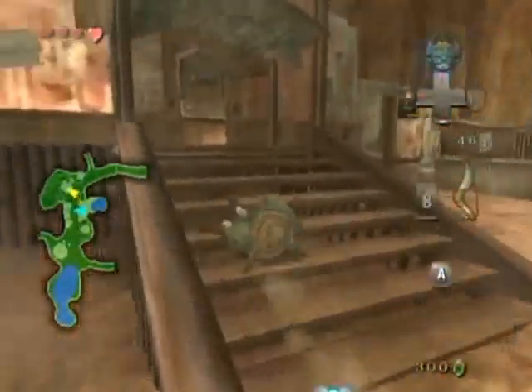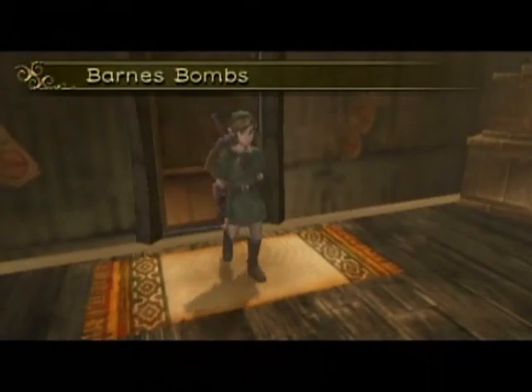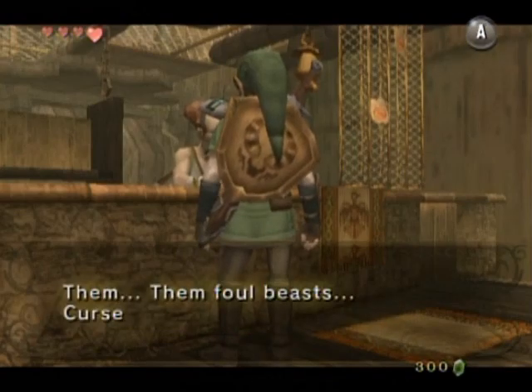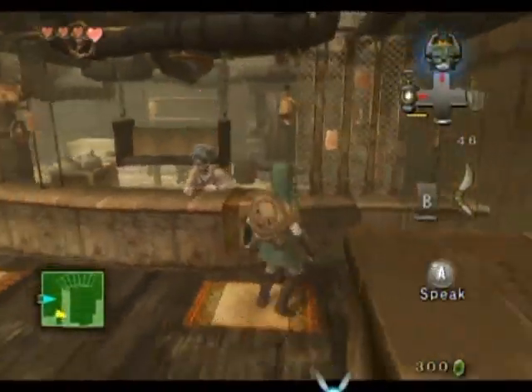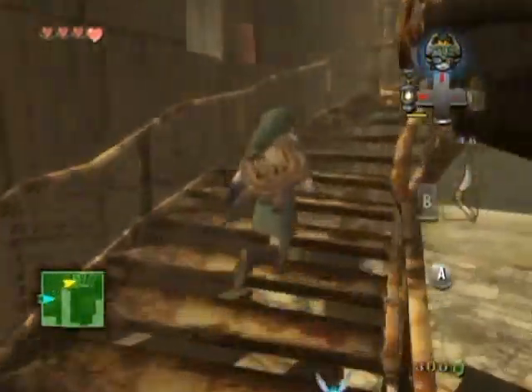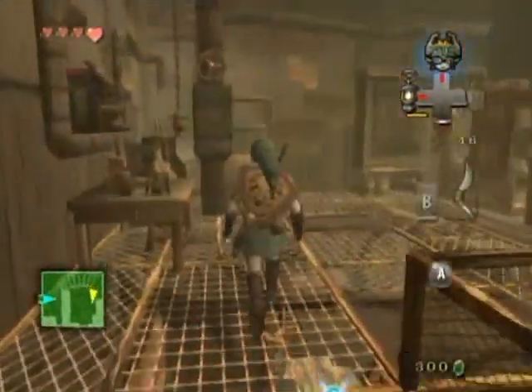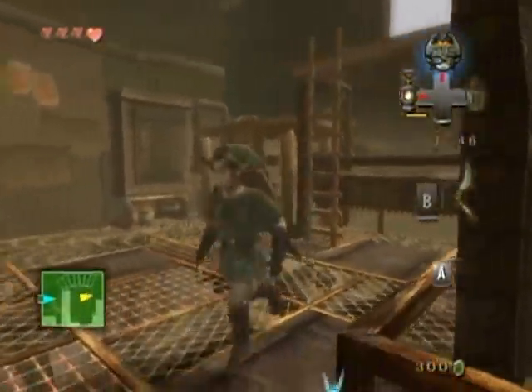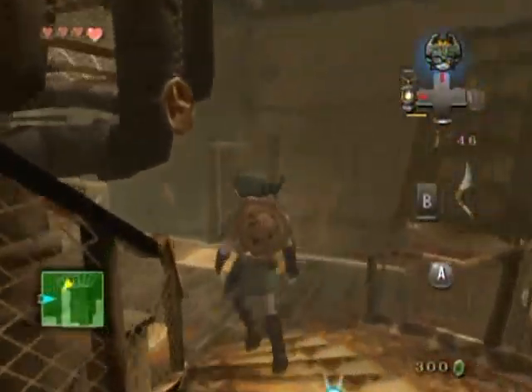This is actually the bomb shop. Will I be able to buy bombs right now? That would be lovely if I could. I guess not. If I were to go up here — that's a sign on the wall, that's to get up to the upper area. This is probably boring you. If you just want to move on, all you would have to do is go over to the Goron area — the trail up to the Goron Mines.